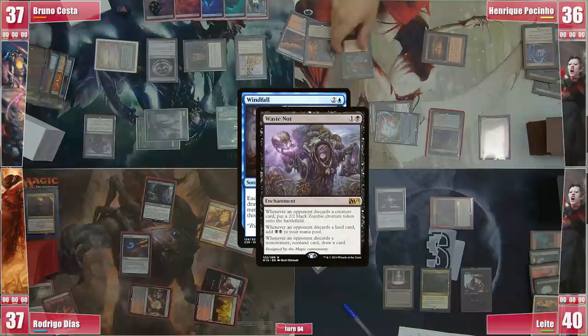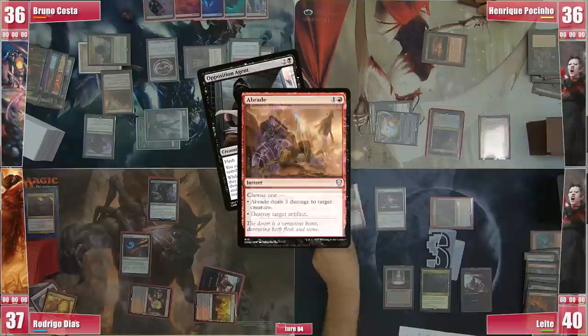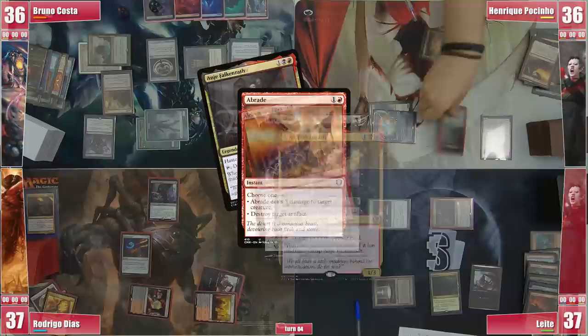The last Waste Knot triggers from the Windfall resolve and Bruno adds 2 more black mana, creates 2 more Zombies, and draws 8 more cards. He casts a Felwar Stone, plays a Mana Confluence, and then casts an Abrade on the Opposition Agent, to which Leite responds with Imp's Mischief to change the target to Henrique's Anya. In response Henrique activates her discarding his Psychotic Ace, triggering Waste Knot for another card for Bruno, then again with Violent Eruption, and once more discarding Alchemist's Greeting before letting Abrade resolve.